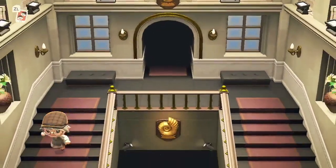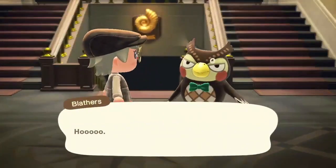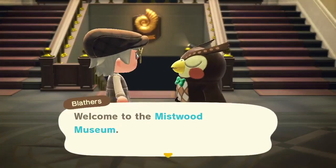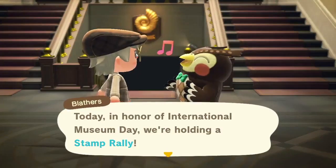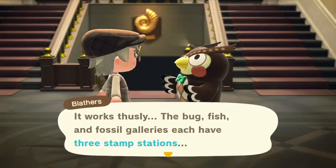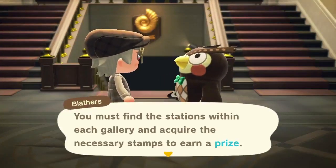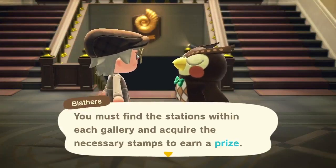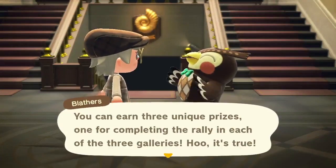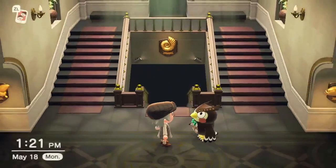So like I said earlier, we're going to go around and collect different stamps after Blathers gives us our cards. Let's talk to him. The Bug, Fish, and Fossil Galleries each have three stamp stations. You must find the stations within each gallery and acquire the necessary stamps for a prize. You can earn three unique prizes, one for completing the rally in each of the three galleries.